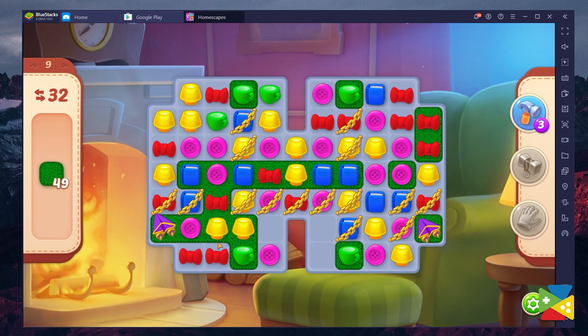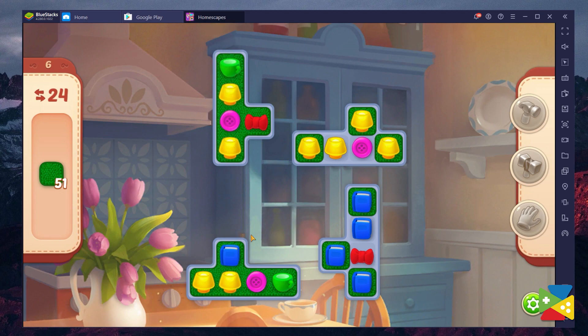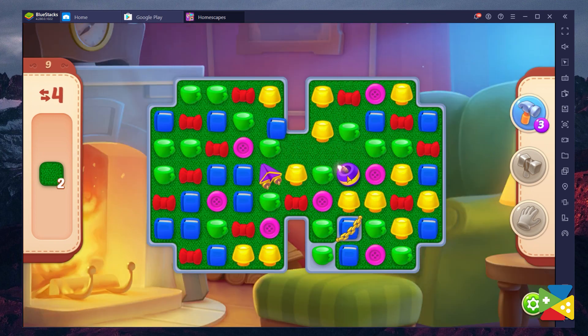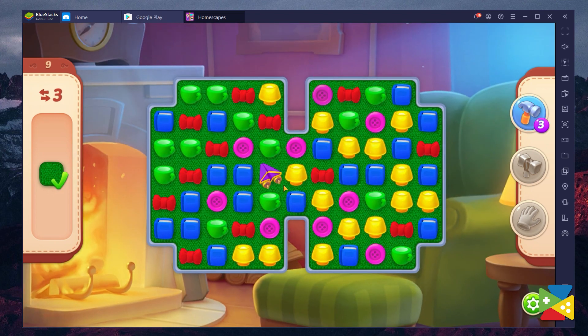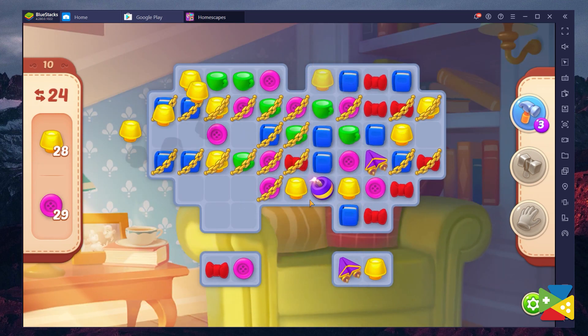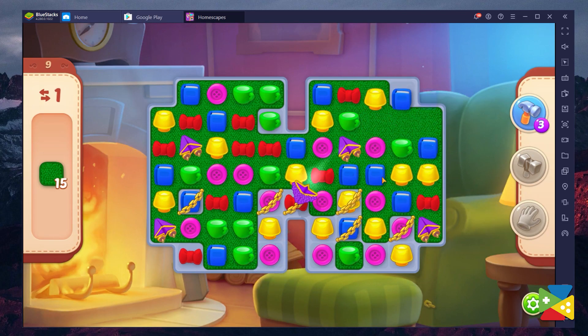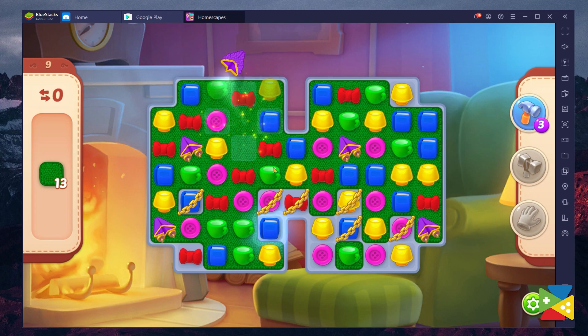The vast majority of HomeScapes puzzles consist of match-3 boards where you must complete specific objectives. Though the goals vary by stage, it mostly consists of matching up blocks of the same color to clear the board. Regardless of the objective, the main gameplay consists of lining up blocks of the same color until you complete the stage. However, there's a turn limit in most stages, and if you don't reach the expected goal before the limit, you lose and have to start from the very beginning. Luckily, there are a few tricks that can help you, mostly in the form of special blocks created by combining specific blocks in different ways.